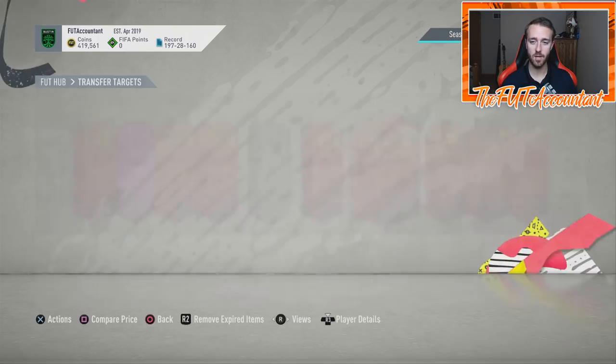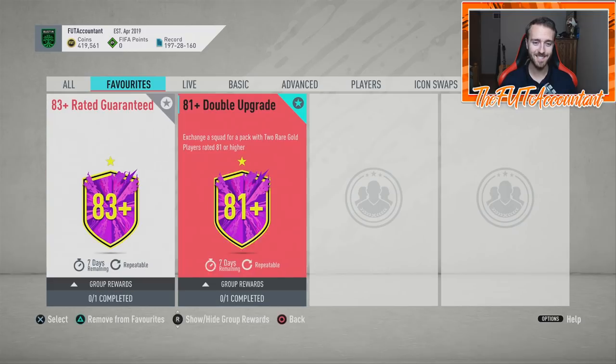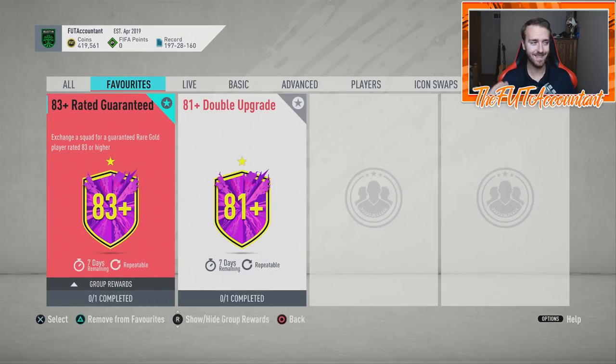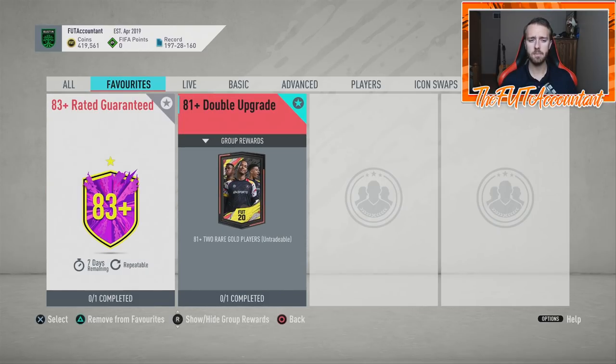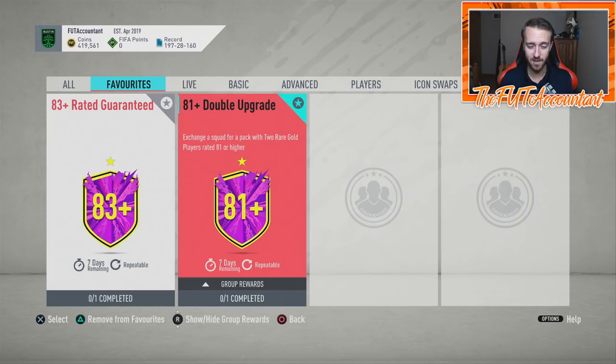The main thing is they get upgraded, a little late, but it is what it is. Now I want to talk about the SBCs we got today — 81-plus double upgrade packs and 83-plus guaranteed upgrade packs. That was basically all the content dropped today, which isn't a ton. Last week the upgrade SBCs expired on Tuesday and that turned out to signal the end of the headliners promo, which ended up being correct.